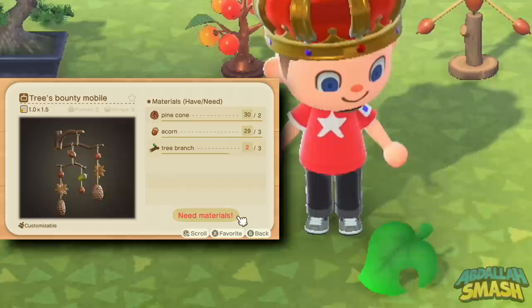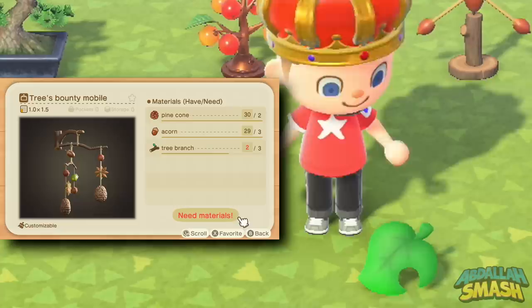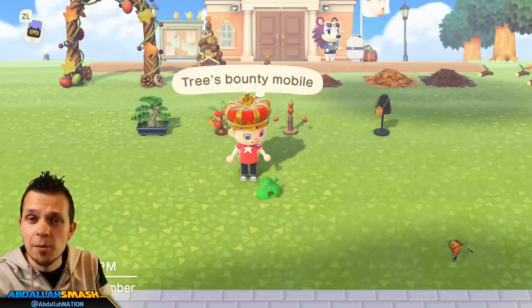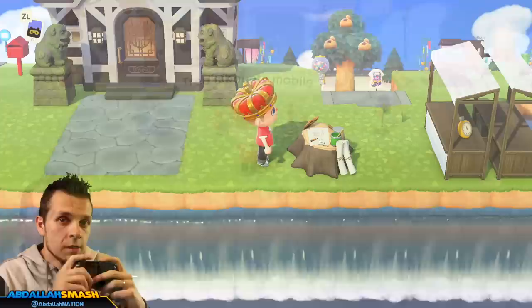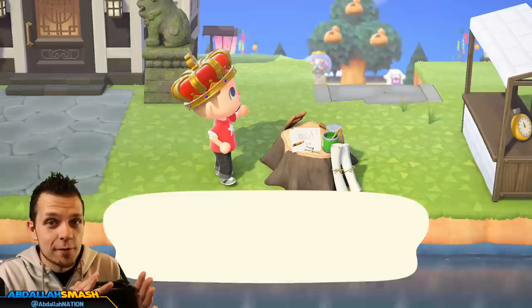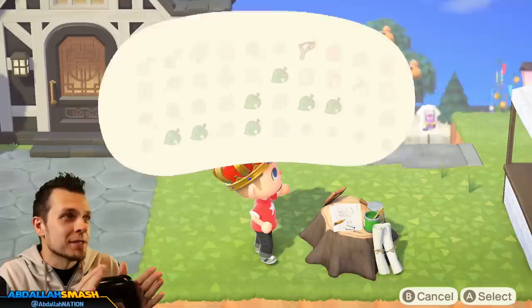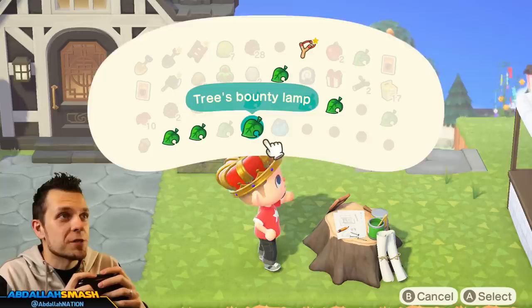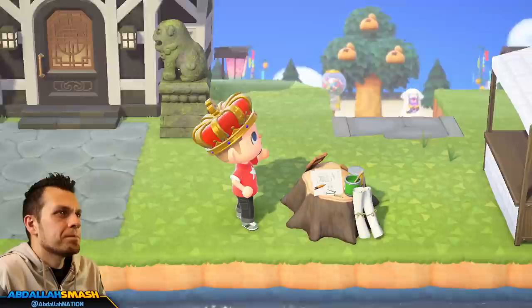Last but not least, this is going to be the Tree's Bounty Mobile, which will be shown in the house once we get all this stuff and make a brand new area. So I'm going to grab all these items, put them inside my house, and show you guys what it looks like to give you some design ideas. Before we do the house showcase, we do have to cover the customization options. The Leaf Campfire, Tree's Bounty Little Tree, Tree's Bounty Big Tree, Tree's Bounty Arch, Tree's Bounty Mobile, and Tree's Bounty Lamp are all customizable.